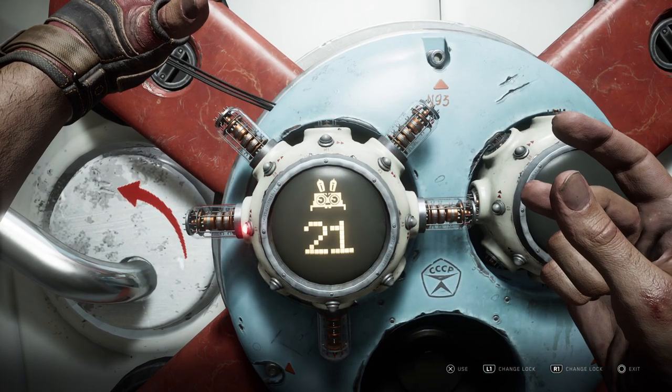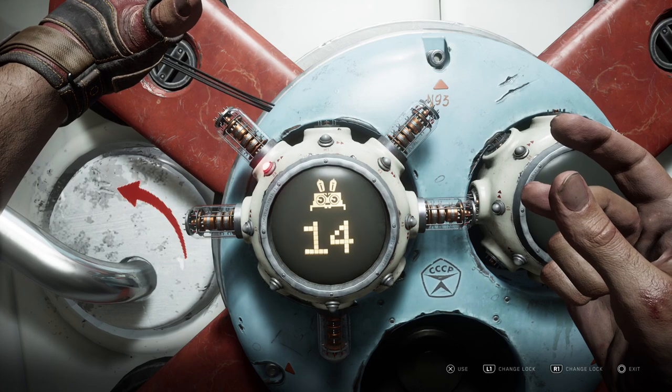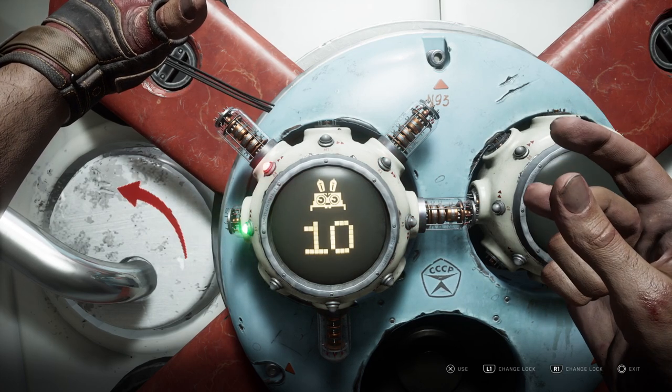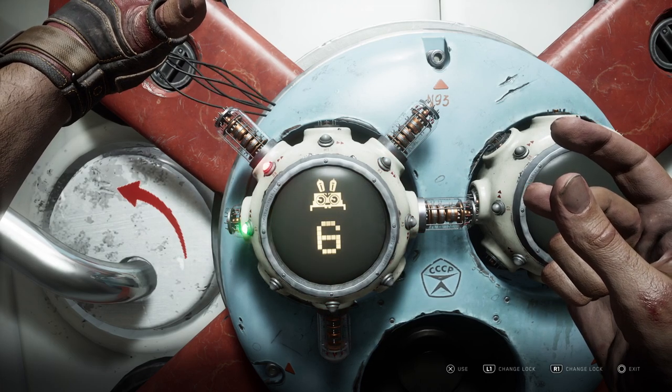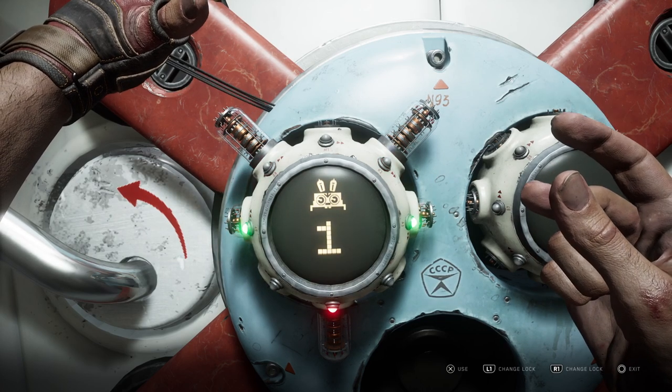What you're going to see is sort of valve-looking things pop out of the lock, and a series of red lights will display on each of those valves. When you press X, or whatever button it is on your platform, the little valve will go down. You'll also notice the direction of the red lights will go the other way — so it's going clockwise now, click it and it goes the other way around.